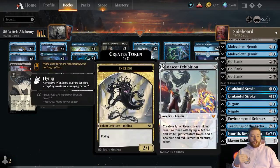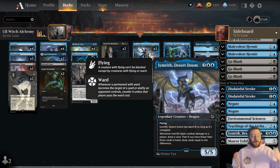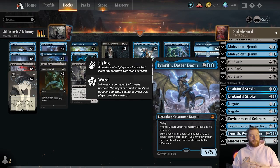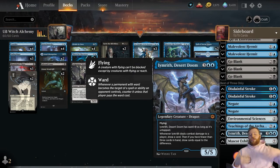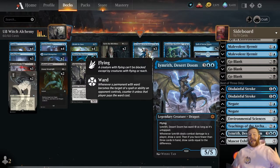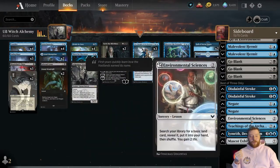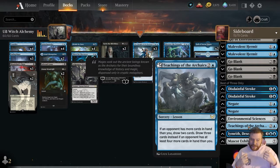Then we have one Desert Doom — Limerith. Love this card's name; it's amazing. More importantly this card is a great way to get extra oomph in control mirrors and mid-range matchups where the opponent tries to out-card you. This card is going to dominate the game when it comes down — it's easy to protect and is like a Leer-and-a-half, but doesn't have the legendary clash with the other Leer. Then we have the three lessons: one Mascot Exhibition, one Environmental Sciences, and one Teachings of the Archaics — the basic lesson package.